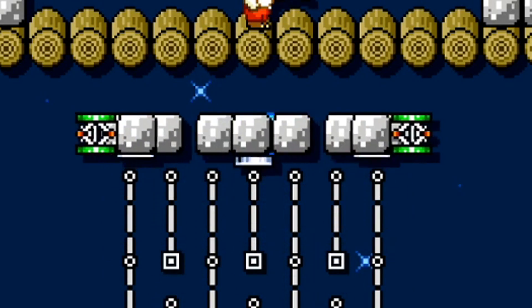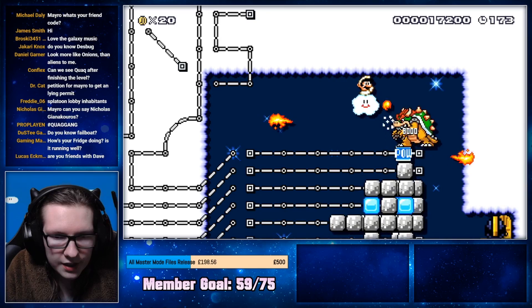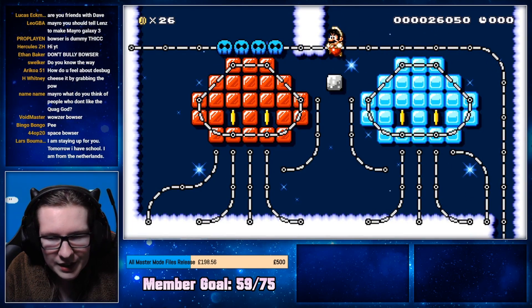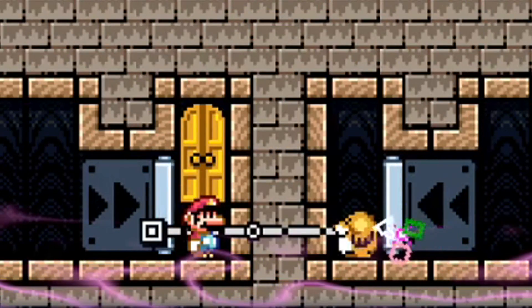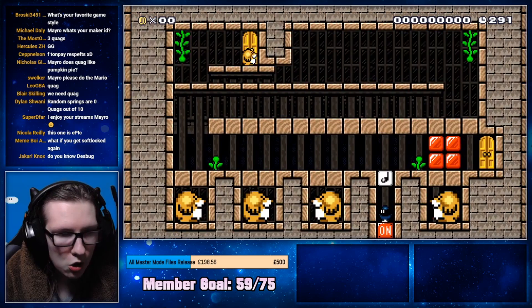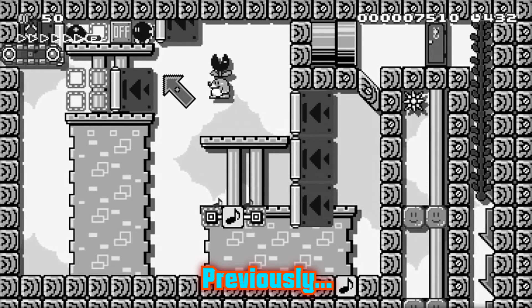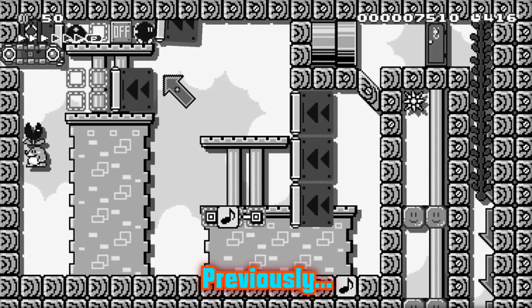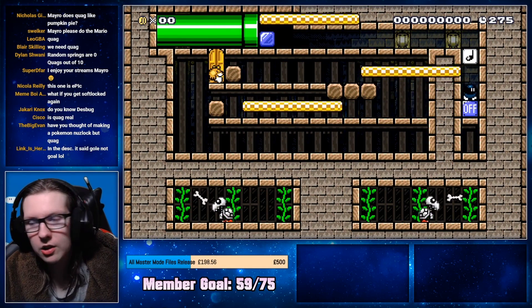Oh no, my rocket ship! No no, my poor rocket ship! Kamek swapped your body with Monty's - oh my god, we've become one with each other! Oh my god, I'm a mole! Jokes on you, I'm actually an expert at controlling moles. Oh, here I am, just got back through the door.